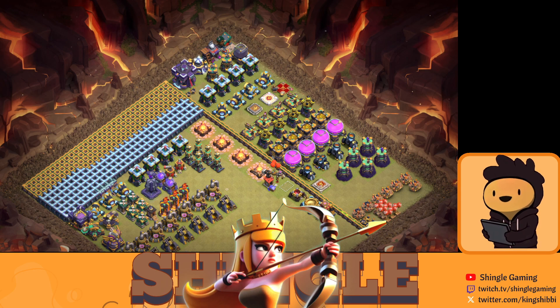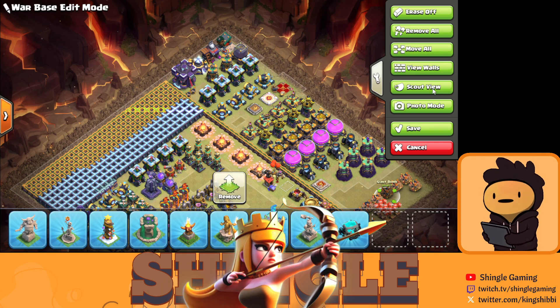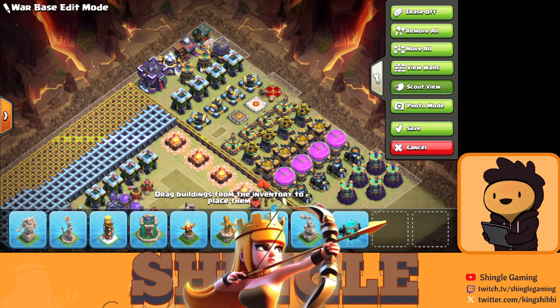After Barracks, finish your Pet House, unlock the Spirit Fox, and use it on the most important hero you want. Then after you're done with the Pet House, focus on Bomb Towers.